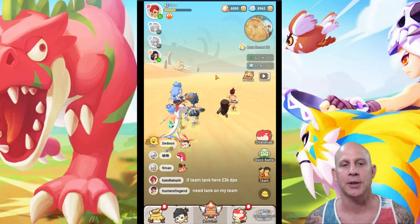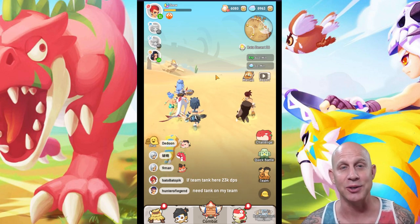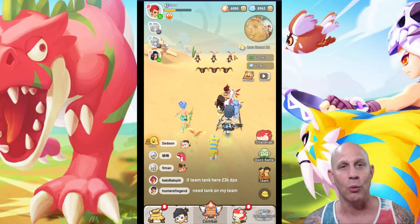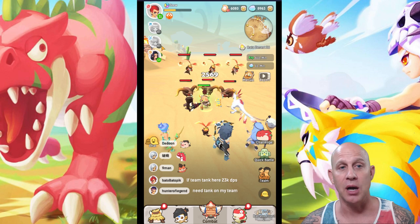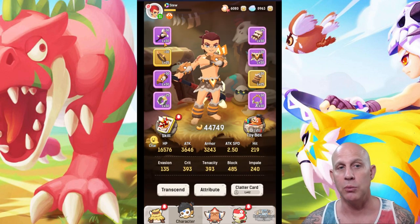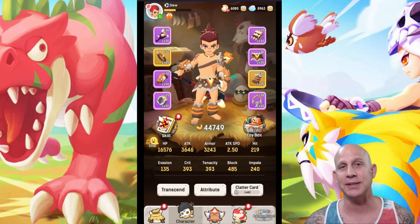When teammates are online, it's a little more difficult — you need them to be accessible. You need to be able to say on Discord, WhatsApp, Line app, or something similar that you need them to upgrade their skills. Maybe they need to upgrade, transcend, or do their attributes. Come in, get that done, because we're facing a boss.